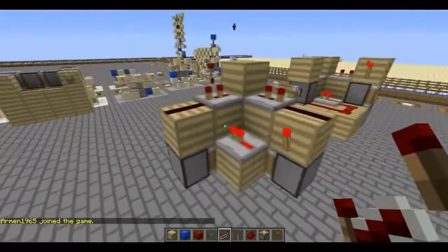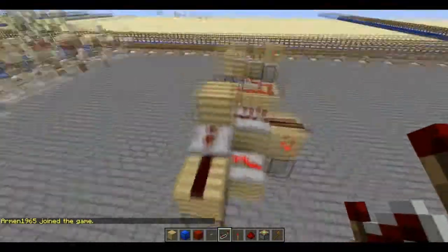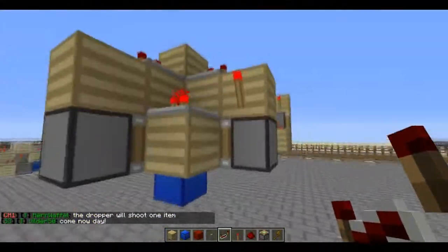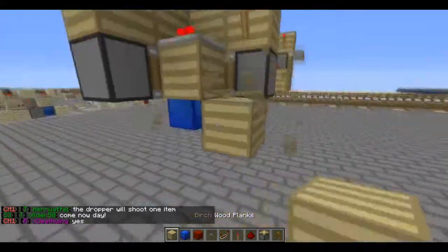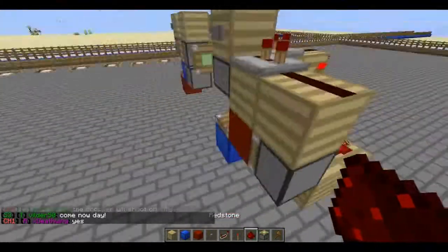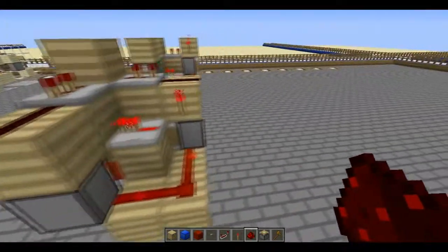A torch on either one of these. A block right there facing into this block. This should extend the sticky pistons facing down. And then you just want to place your soon-to-be ceiling like so. And that works as well.